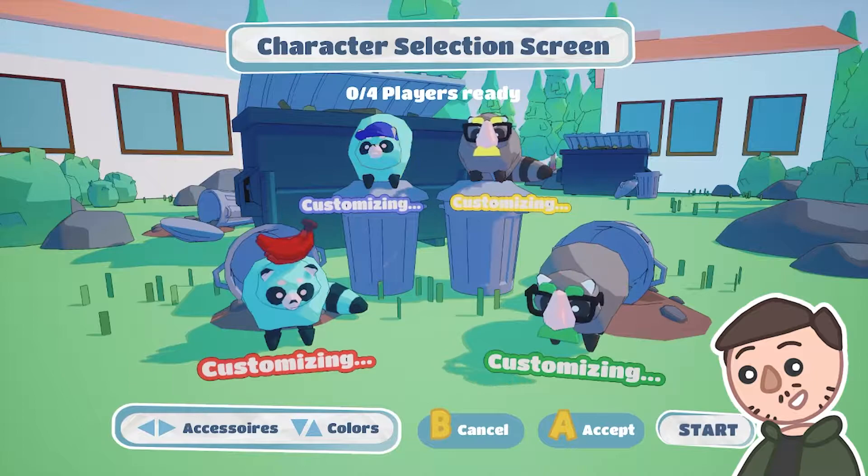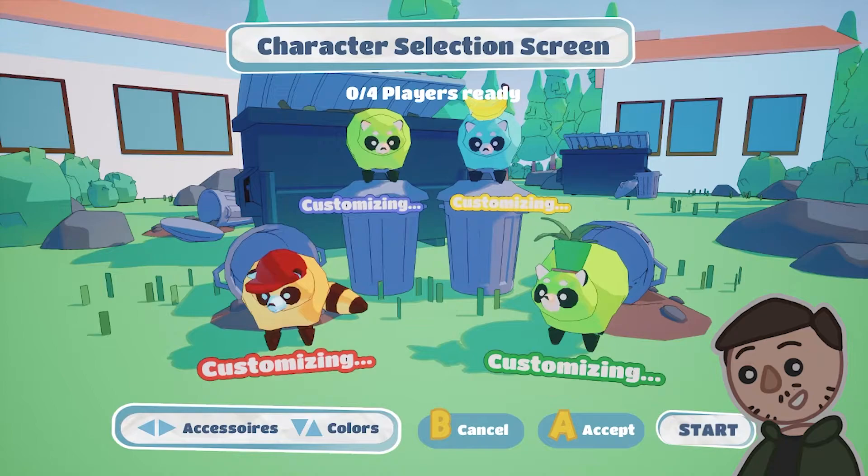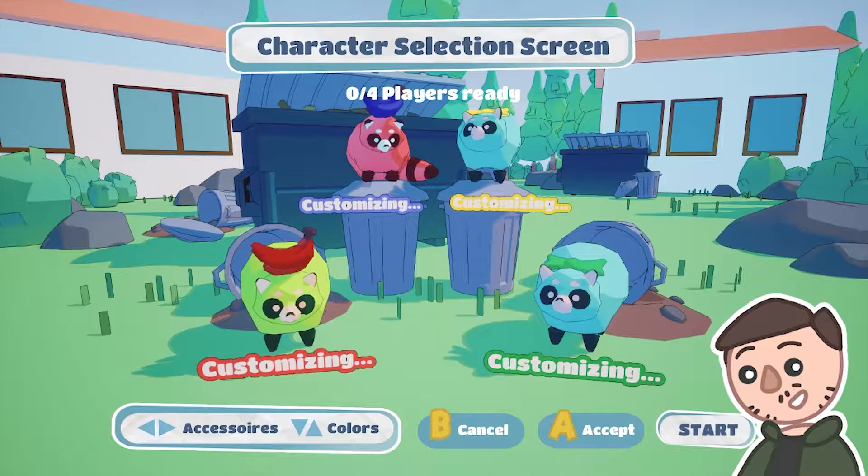Each player can personalize the raccoons with many different colors and customize them with various accessories. Whether a potted plant or a squeaky duck, a cool hat or a queen or king's crown, your raccoon can wear it on the head to be unique or even to match the looks of your friends' characters.